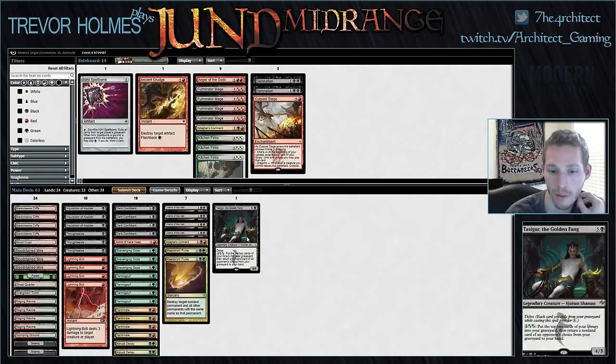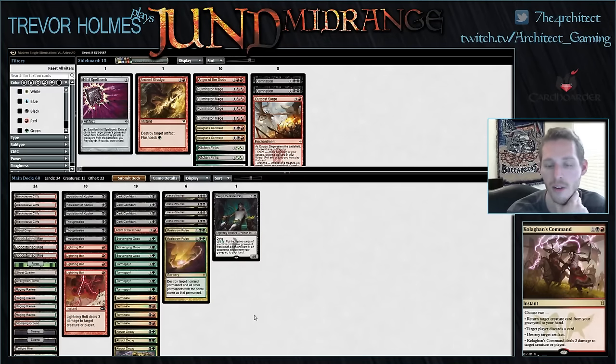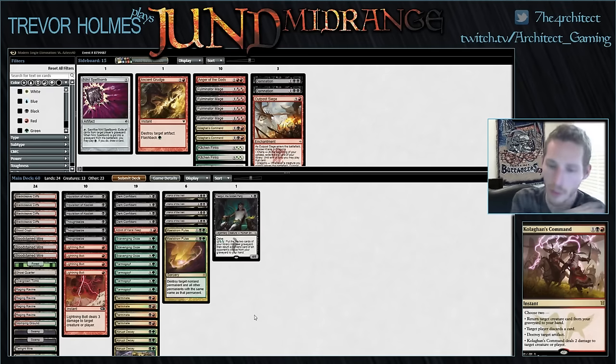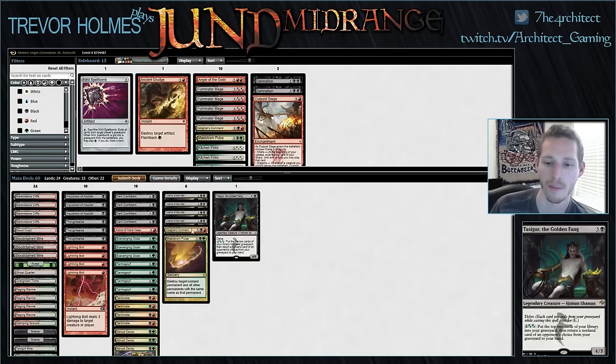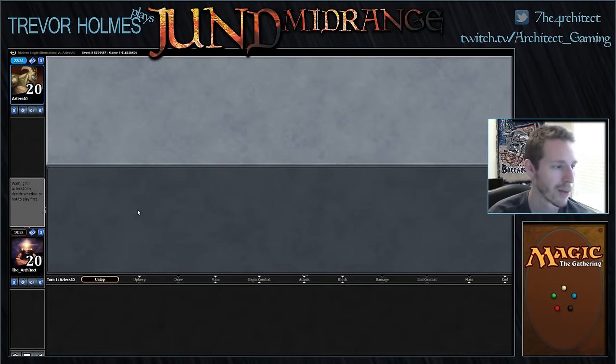We're keeping all of our bolts and discard, so it just becomes a question of what we're cutting. I imagine it'll be Kolaghan's Command — the incidental discard is great when we're trying to wear down resources with discard and Liliana of the Veil. The best mode is discard a card and return a creature, especially when Tarmogoyfs are running into each other. It's possible Kolaghan's Command is better than the second Maelstrom Pulse, since we don't really want to be tapping out at sorcery speed. We'll split it — one of each — and I still want to play one Maelstrom Pulse.